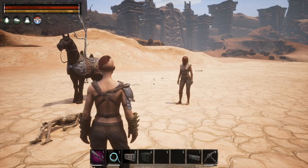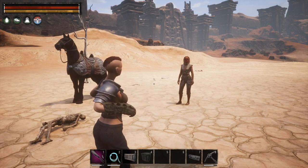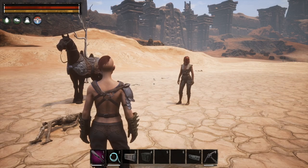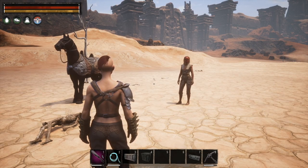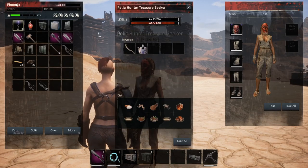Since you are able to ride a horse and have a thrall or a pet follow you, the question is: will it divide the experience points between your horse and your thrall or pet, or will it give the experience points to both? So here's how we're going to test this — I have set this thrall to level five.